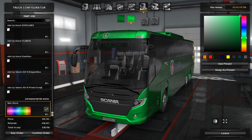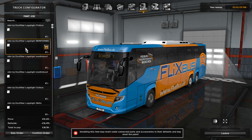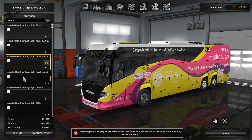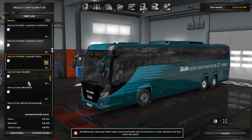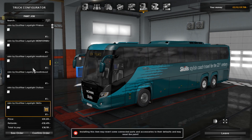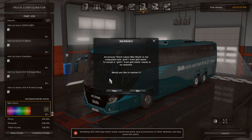Now for paint jobs - when you've got the left hand drive version you've got all of these paint jobs. We've got Flixbus, Fernbus, quite a good range actually. But when you go for the right hand drive - wait, we have to go for a standard colour first, then switch to right hand drive. There we go, it's switched.